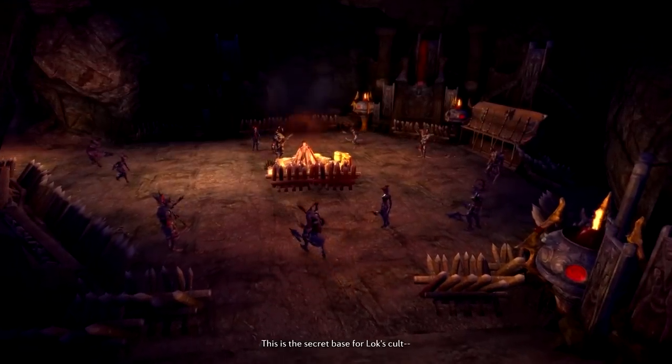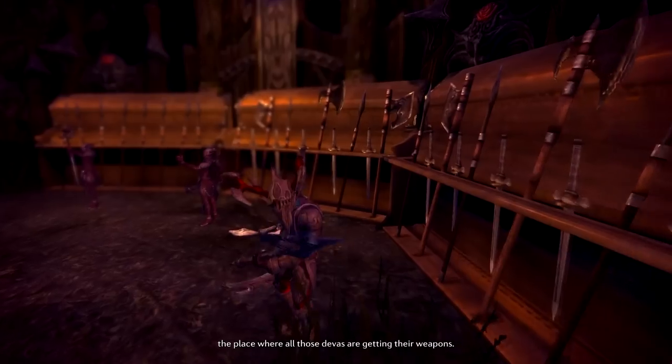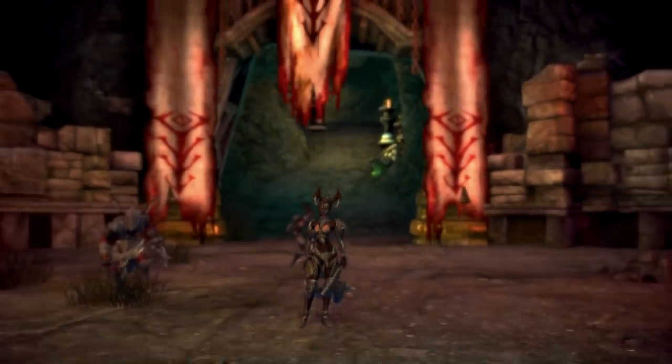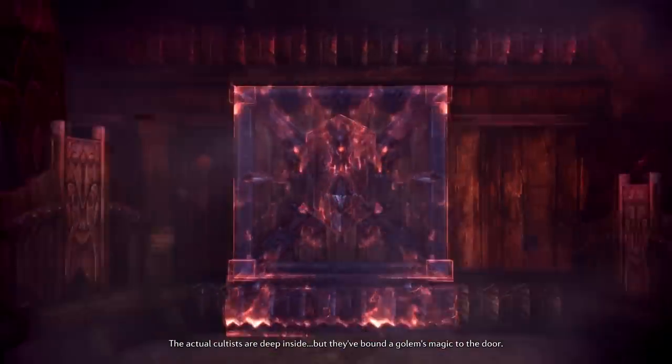So that covers the Closed Beta 1 abilities of the Lancer. Right now with the cooldown on Challenging Shout set to 10 seconds, you can almost spam this and keep up Stand Fast and be a successful tank without really having to worry about mana generation. Hopefully they address this issue in Closed Beta 2 and make it a little more challenging.